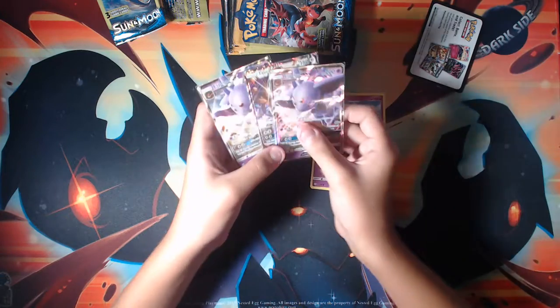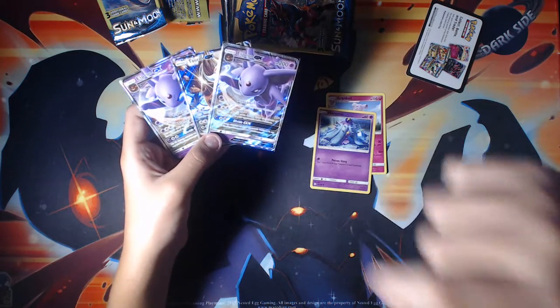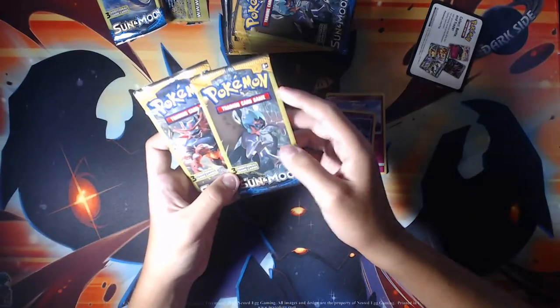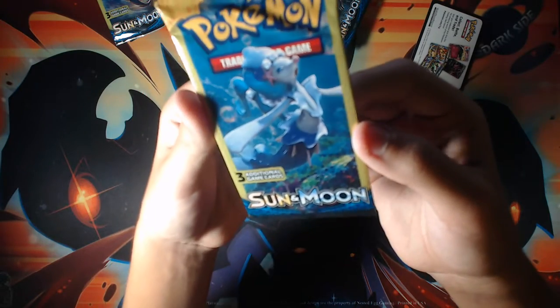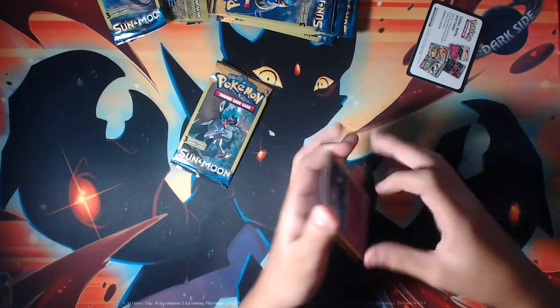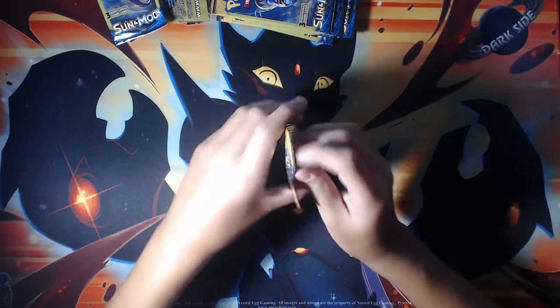These were all fresh from the box. He had four full boxes — two Sun and Moon big boxes, one full small Ancient Origins box, and one full small Roaring Skies box. The way I could tell the packs were completely fresh is because they were so shiny. The Primarina pack is so shiny and blue — much lighter than the real booster pack color. That's how I knew they weren't already weighed by someone else.